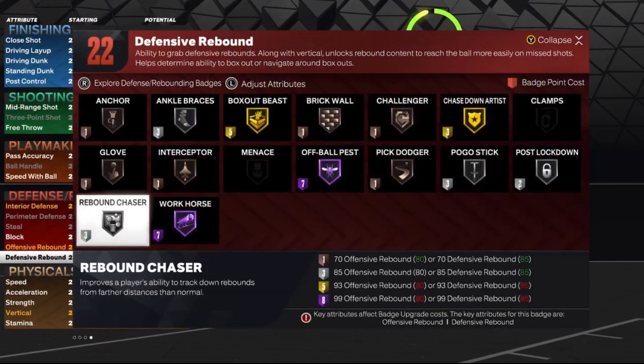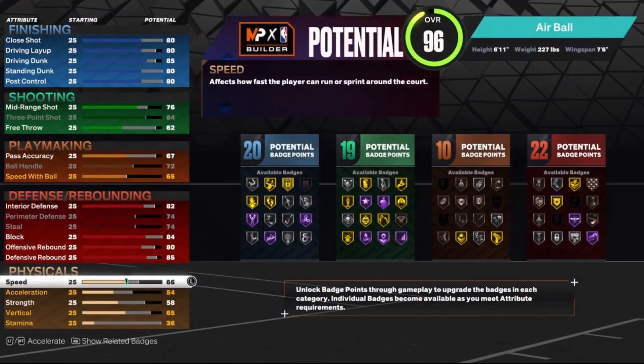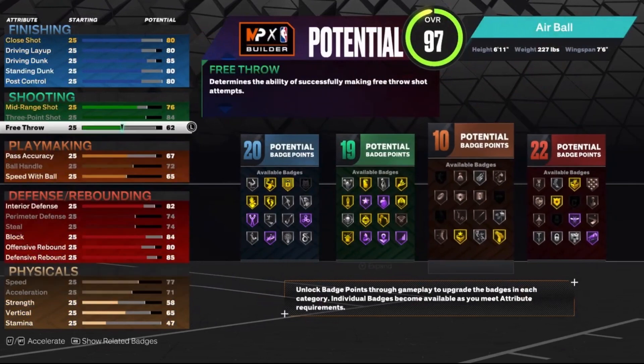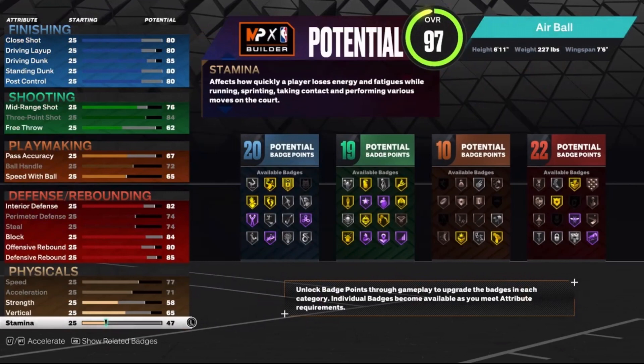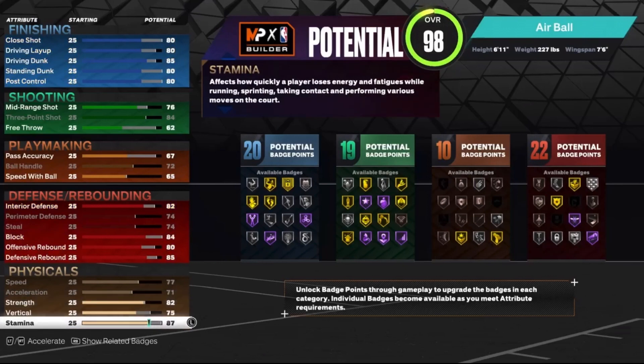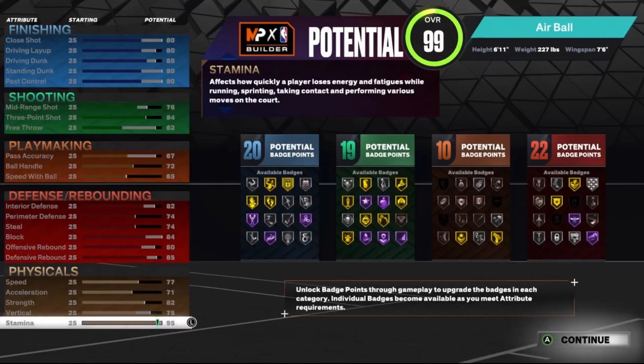You need either 85 offensive rebounding or 85 defensive rebounding for Rebound Chaser, which will definitely help out a lot with this build. You can handle the ball decently, shoot the ball, get contacts, and play in the post against smaller players. Max out the speed, put the strength up to an 82, put the vert to a 75, and put the stamina up to 95. That is the build.